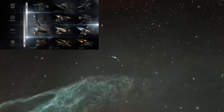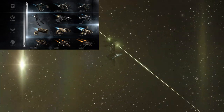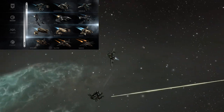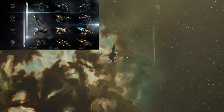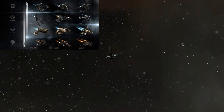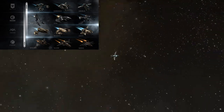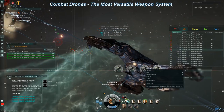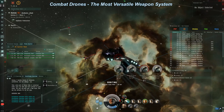All four of the major Empire factions in EVE have their own flavor of drones with different weapon types and speeds, and these are further subdivided by size class: light, medium, heavy, and sentry. There are also E-War drones, which do not inflict damage but do other annoying things such as jam sensors. Drones are the most versatile weapon system in EVE because of their variety and the different ways they can be applied.